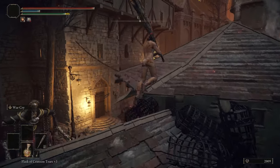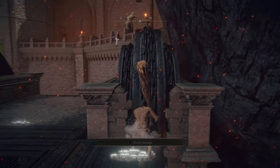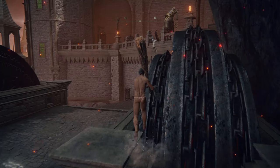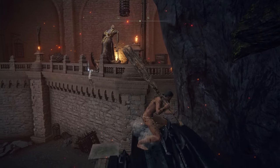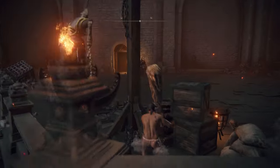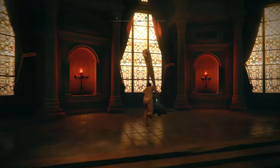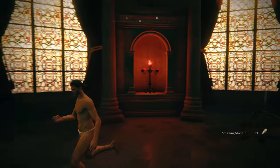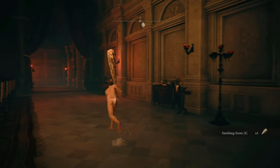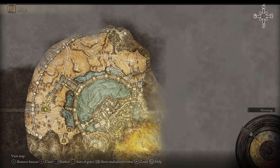Activate the bridge and head on across. On this rooftop we will find our next smithing stone plus six. Return to the bridge, perform some parkour to skip the Godskin boss, and make your way to the Volcano Manor. Head upstairs and collect our next plus six smithing stone. Return to the Altus plateau and make your way over to Azernia hero's grave.